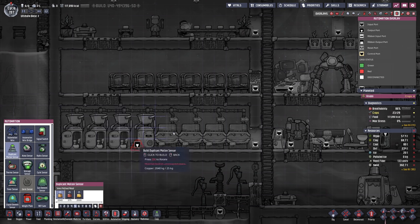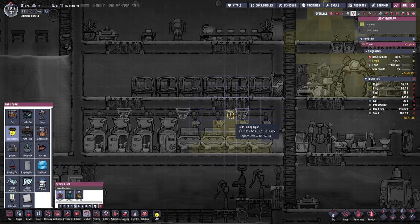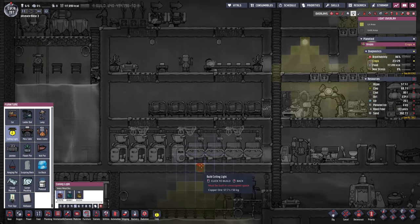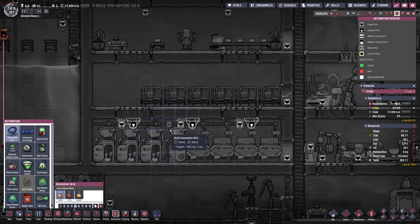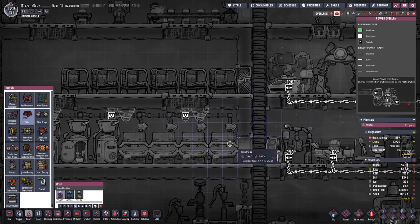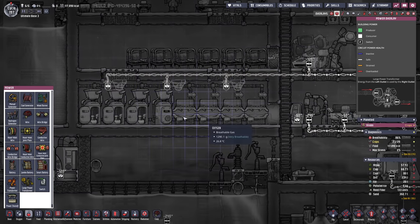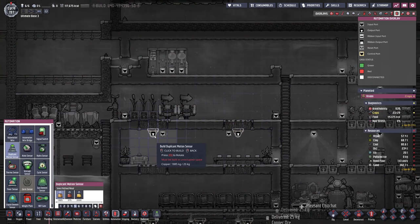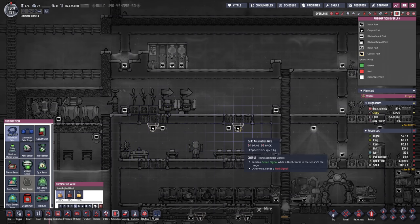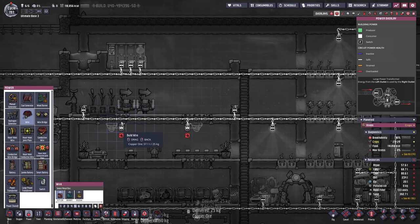We also have a duplicate motion sensor that theoretically allows us to detect duplicants. We would end up with a distribution like this, and then we'll add some ceiling lights as well. Only the lights that actually need to be activated turn on — so first of all we don't use a lot of power, and second of all we don't unnecessarily heat up the base. We can then easily connect this. It's fast, quick, and it's gonna help us speed things up a little bit.